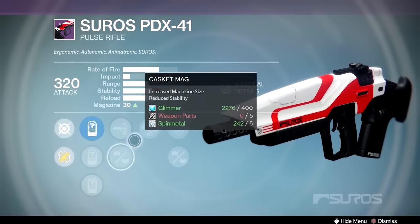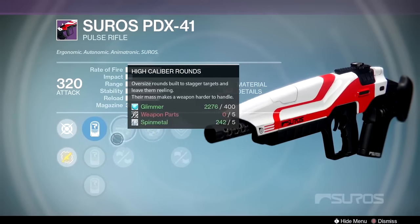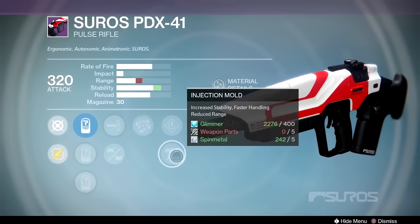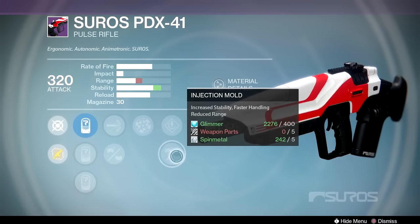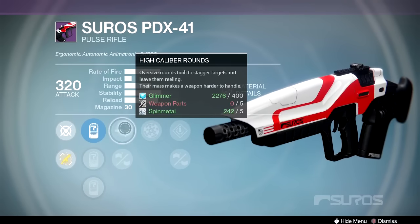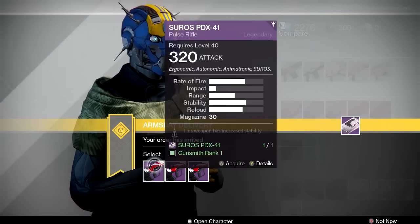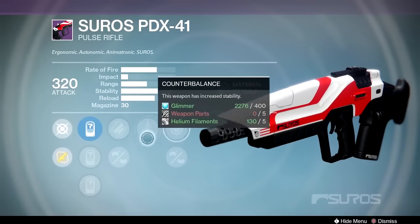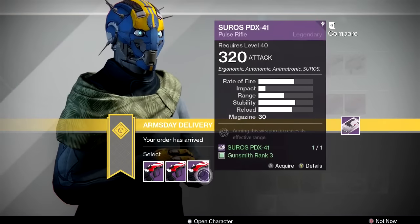And then third option — range finder, high caliber rounds, speed reload and injection mold. So we've got two solid options. This one has the 28 and the 57 scopes. High caliber, range finder, injection mold — so you're going to get better stability, better handling, but a little bit reduced range, but range finder will make up for that. I'm going to say the third one's the best PVP option. The first one's really cool too, but you're going for pure stability on the first one with some range. Definitely grab the third one — I'm picking up the third one. I'm probably going to level that one up and use it because that looks really fun.